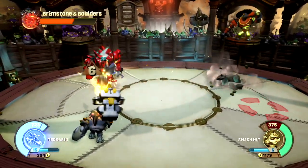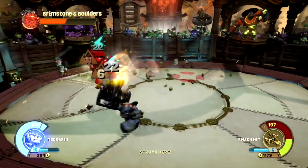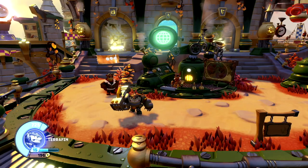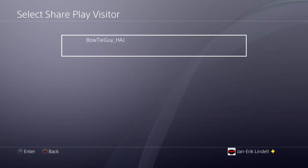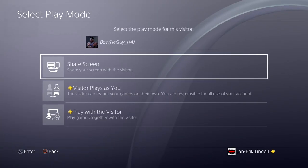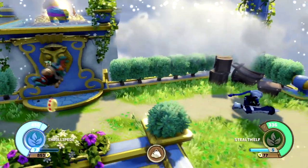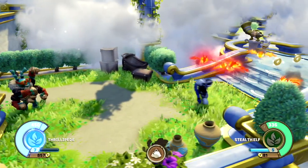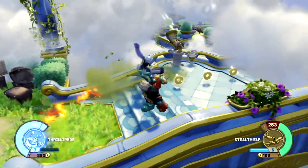You are essentially streaming your game to the other player's console and you both see the same thing on screen. All you have to do is press the Share button on your controller and select Start SharePlay. Select Play with Visitor, click on their name, and they'll get an invite to join your game. The other player will join you as if you connected a second controller to the console and they will play as one of the figures from your collection that you put on the portal, just as it works with offline co-op.